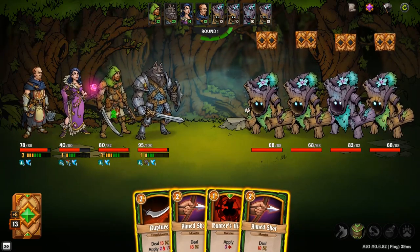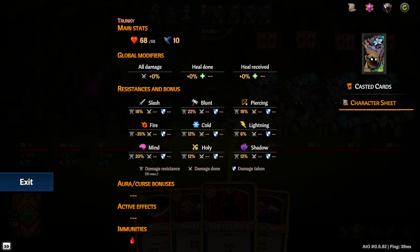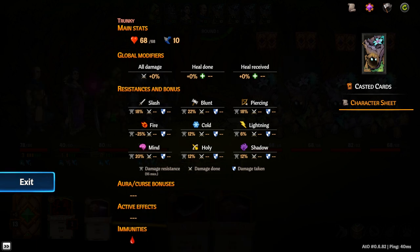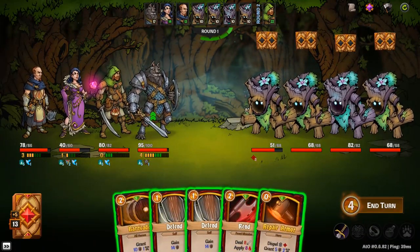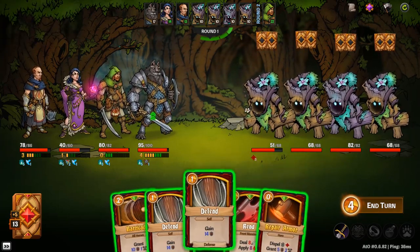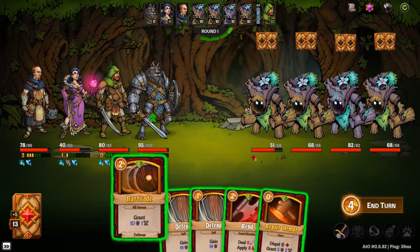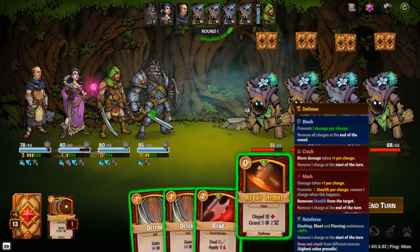James probably isn't gonna like them much either, but me and Joe should be fine. You'd think they'd be somewhat vulnerable to sharp axe-based attacks. You don't have an axe, you have a sword. Rend has an axe on the icon — that doesn't turn your sword into an axe. I guess I'm just gonna play defensive.